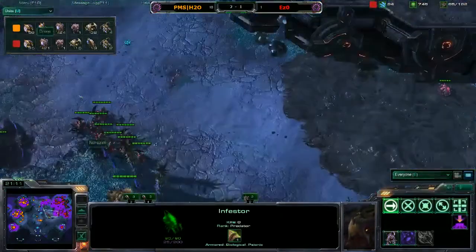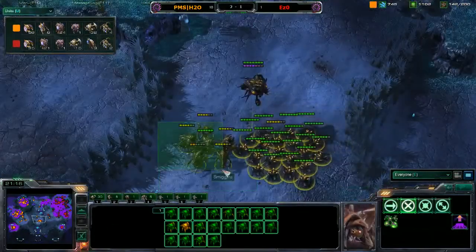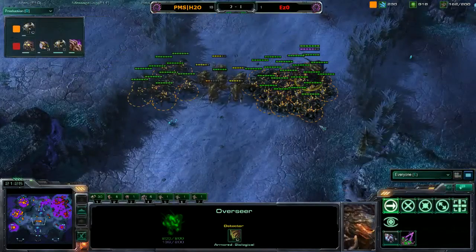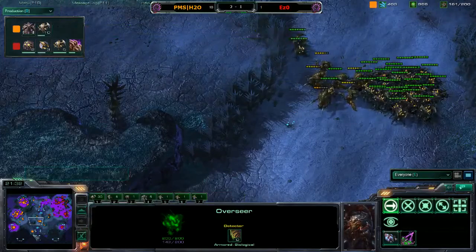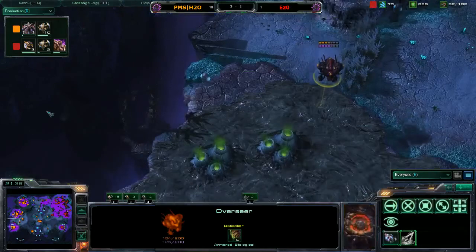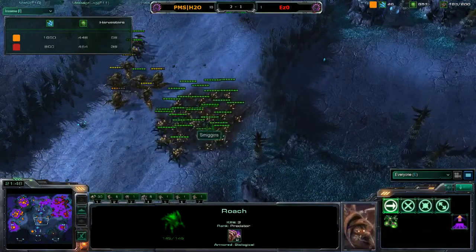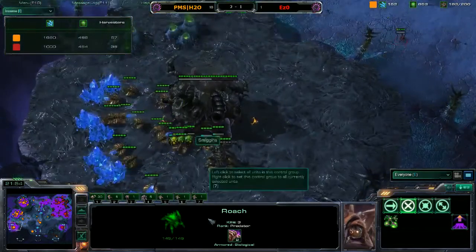If I was Smegans right now I would try and push up and take out those infestors, but he doesn't — his roaches were a little bit weak so he's going to burrow them, heal them up, and replenish his count. He's at 32 roaches now against 15 roaches and 3 infestors, plus two armor going down for Nerizim.